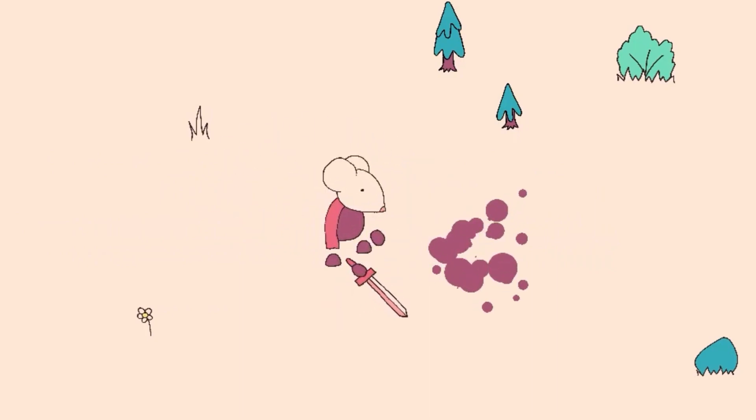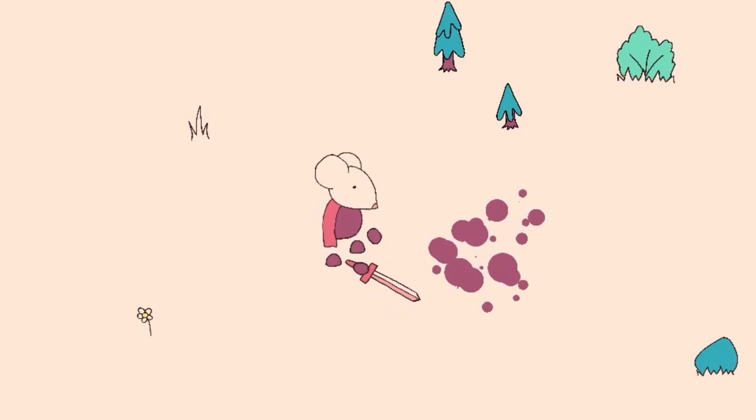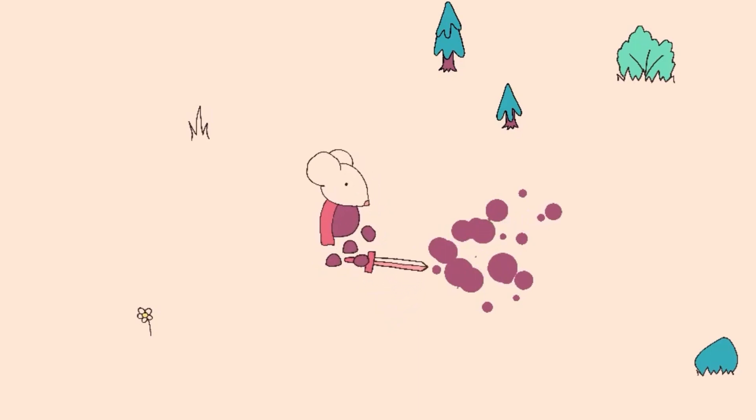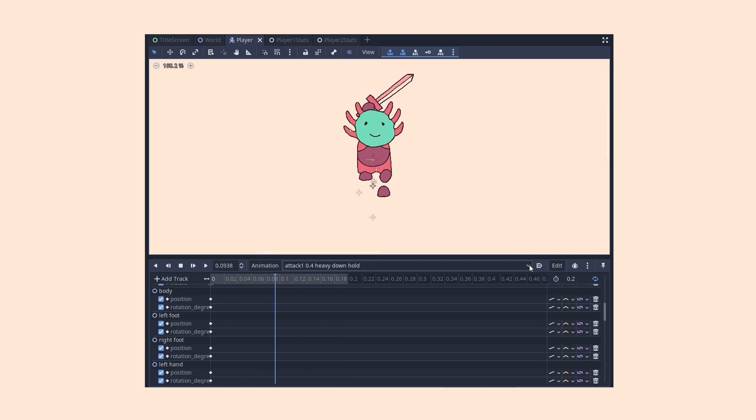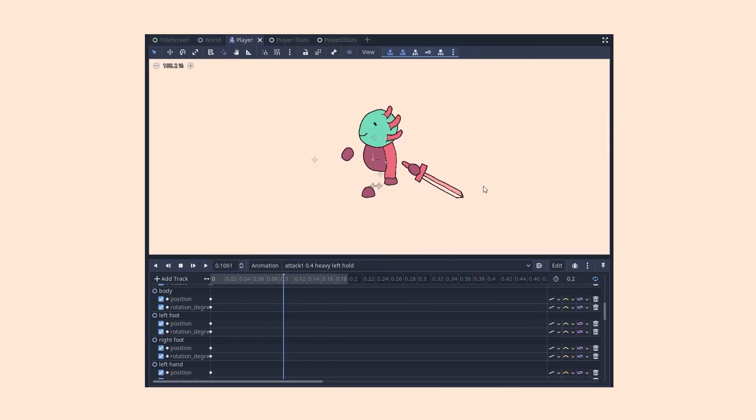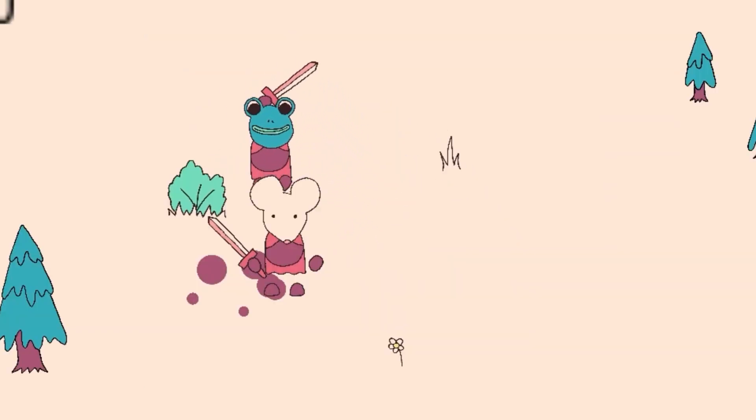I've had a ton of useful feedback on my previous videos, which I'm very grateful for and will be taking on board, starting with Generic Name, who suggested I make the sword wiggle when held behind the player. I made some very simple wiggle animations and got them added, which I think is a nice touch.